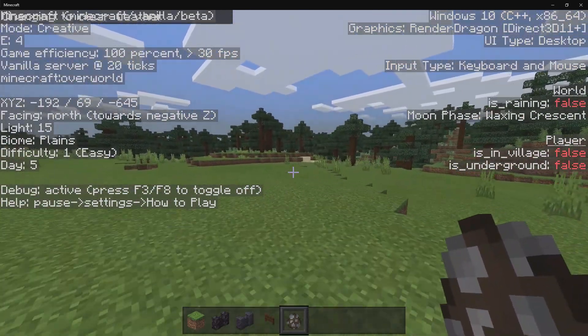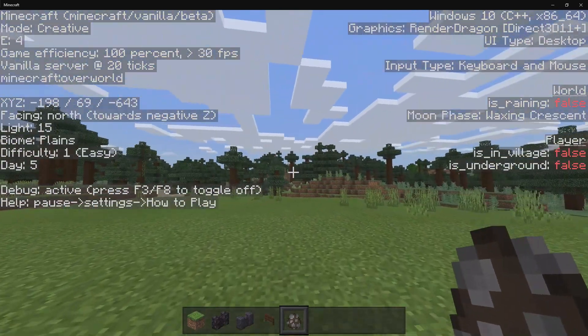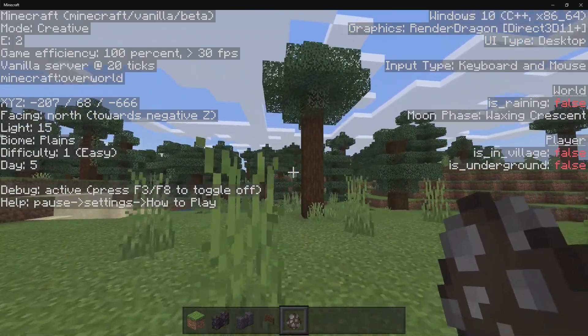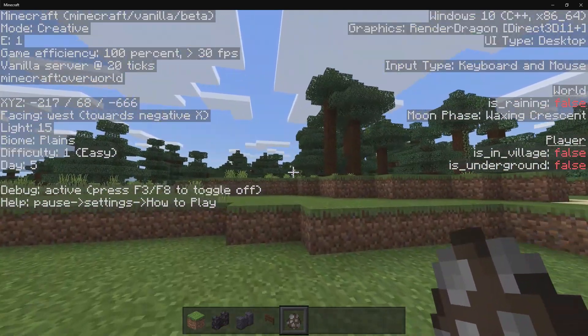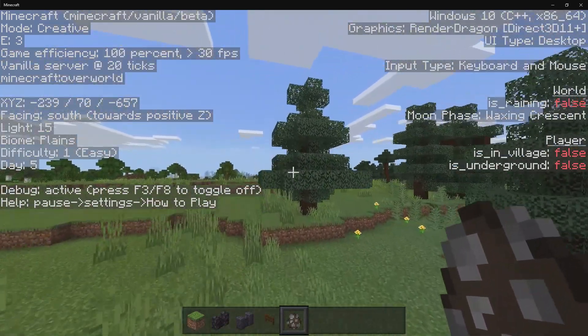Then we have the moon phase, which is going to be the phase of the moon. Now, if you didn't know, the moon actually does change texture every night time, which is a really cool feature because you can get crescent moons, full moons, and new moons. But this time we have the waxing crescent.